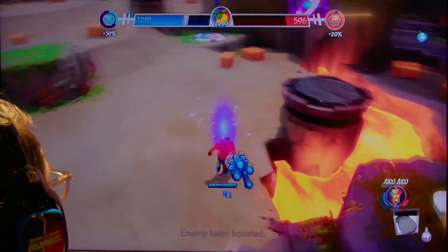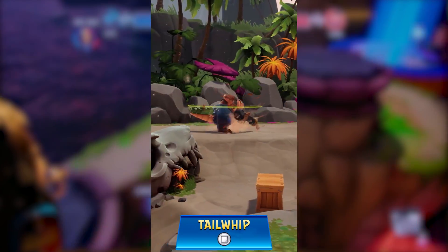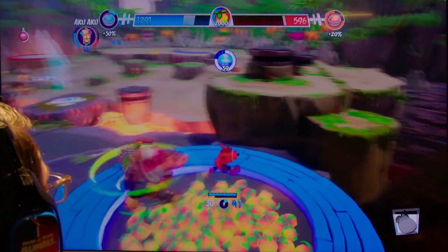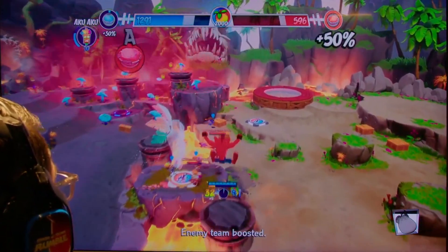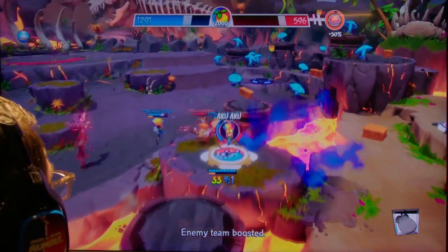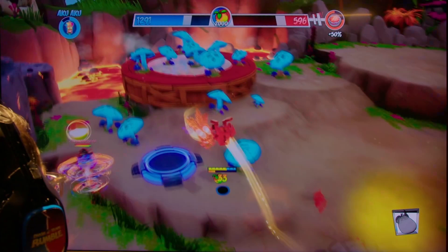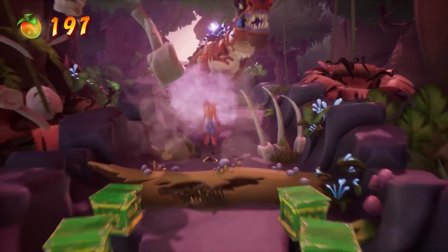Moving on to the next level, Tar Valley. The only in-game gameplay we have of this map is from the recent Dingo Daw card reveal and some over-the-shoulder cam footage. The basic relic station spawns slowing mushrooms, causing enemies to get dizzy and slow down when they touch them — very much like the mushrooms in Dino Dash during the chase scenes.